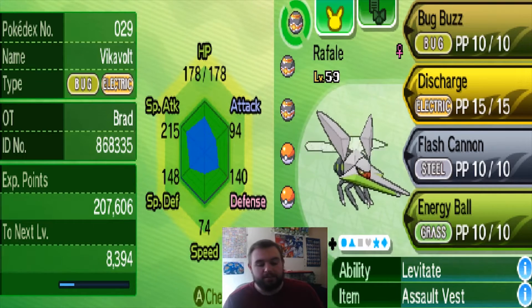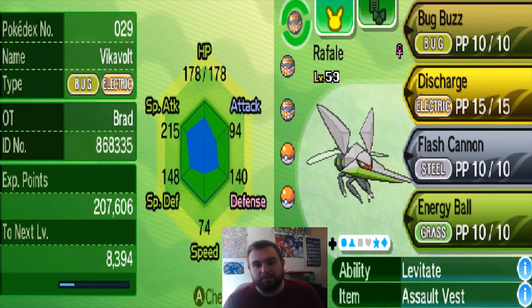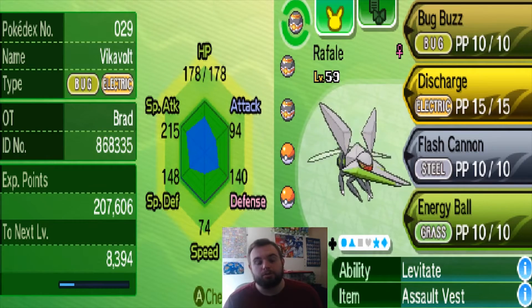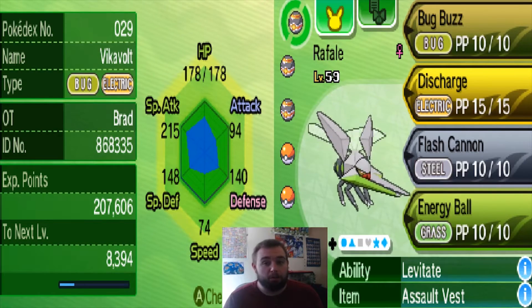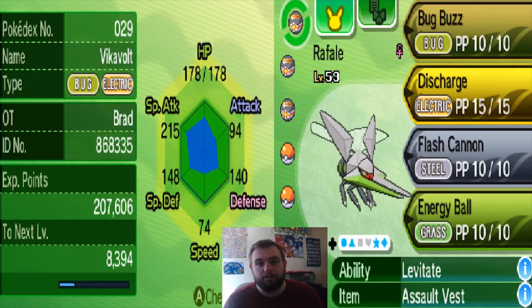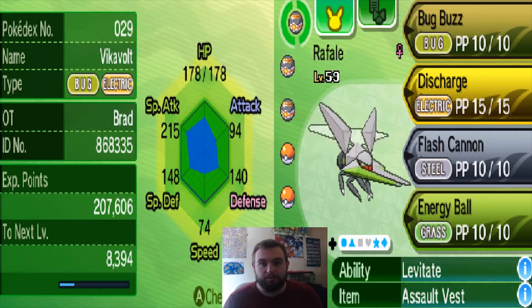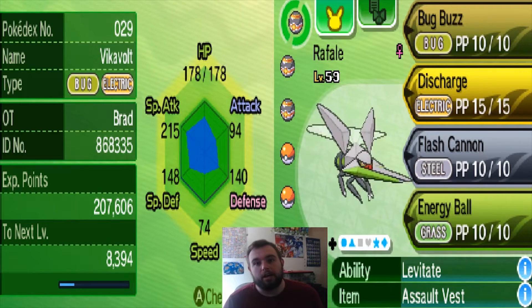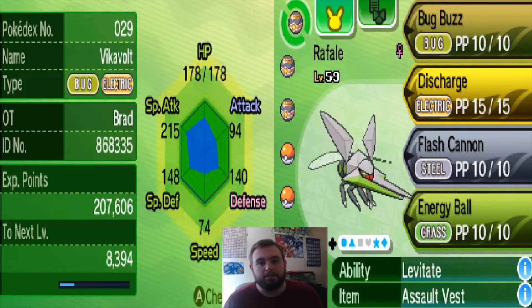You're going to see stuff like Steelix, Gigalith, stuff like that. They're really slow. But aside from the point, you're going to see a lot of physical moves. Bold fits really well because with 145 Special Attack you're going to deal some damage — it doesn't matter what you're doing to them, STAB or not, you're going to deal some solid damage. And a lot of Rock types are going to be physically defensive, not specially defensive.